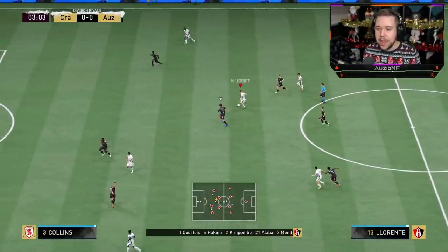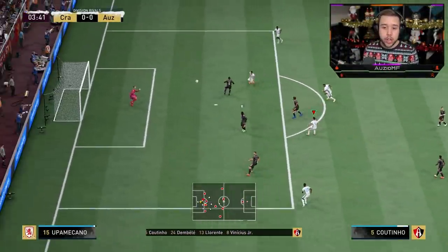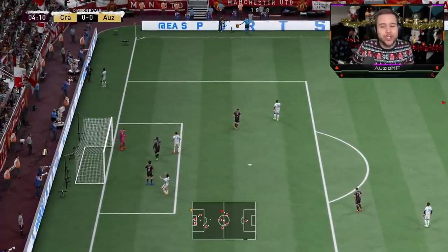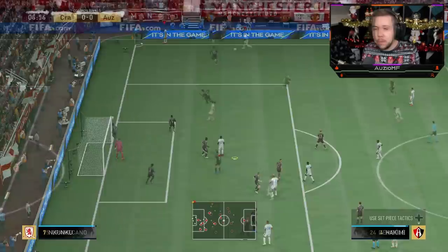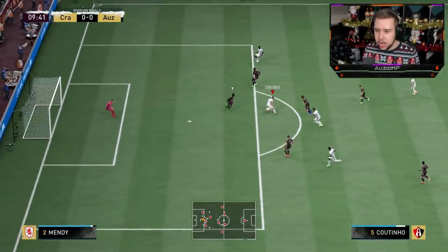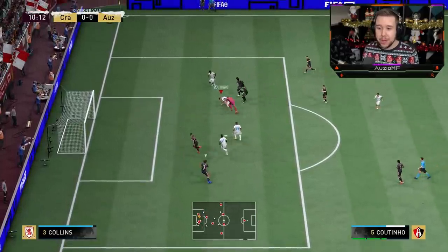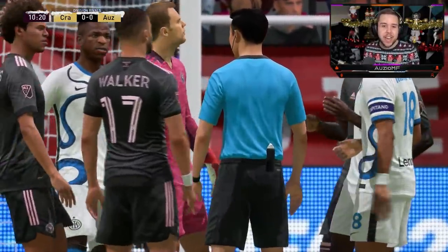Playing it down to Coutinho — good touch, nice acceleration. Going for a first-time finish to test those long shots, but Neuer ends up saving it. Ball roll scoop to give it to Coutinho — not the greatest touch there, but a flip-flap, shot cancel to keep up, and the referee gives a penalty.